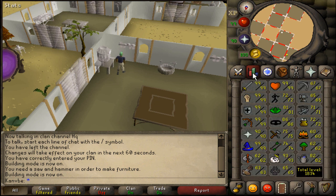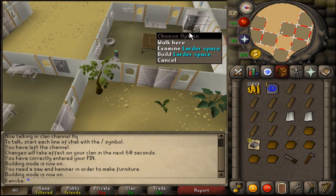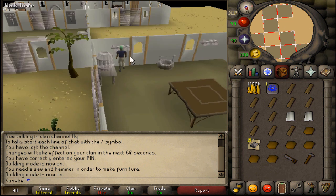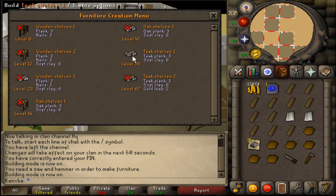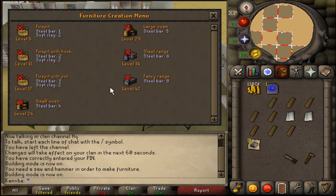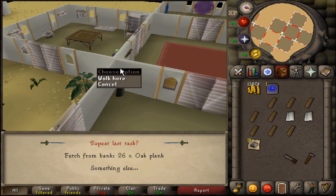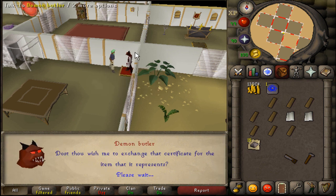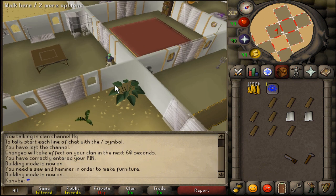All you need is a saw, hammer, and just a few items to make a shelf space, a stove space, a sink space, and a larder space. You can make any shelves, stove, sink, or larder that you want. Right now I'm going to make specific ones. If you have a butler, you can just tell them to go get these for you; if not, just teleport to the bank real quick.